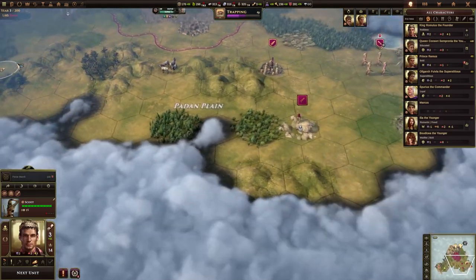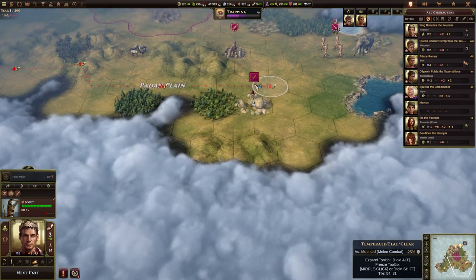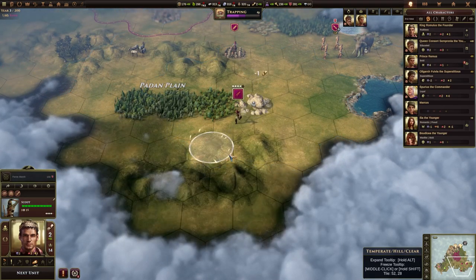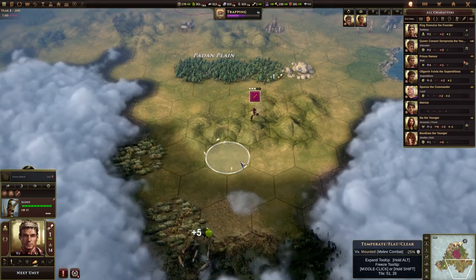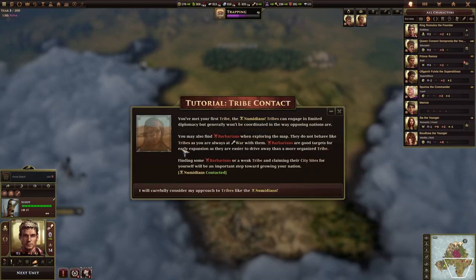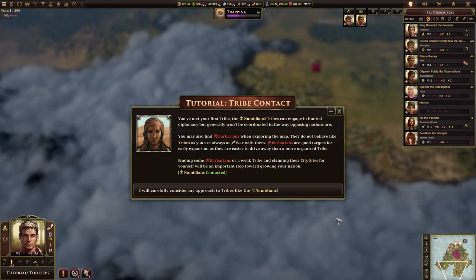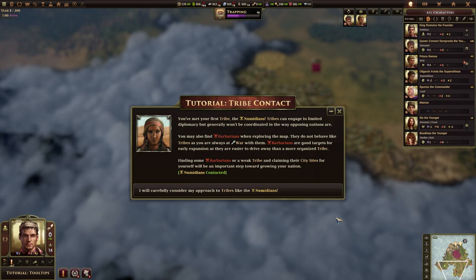So we've got somebody else within the nation. I'm going to leave this scout here for now and move some of my other scouts around in different directions. This scout here can start moving to the south — put him on hills, see what we might find. We've only got one order left, and we've contacted a tribe. We've met our first tribe: the Numidians.